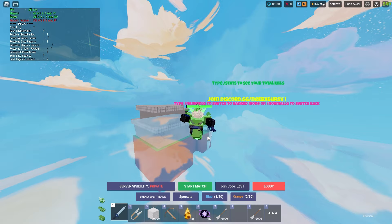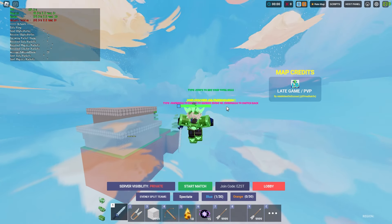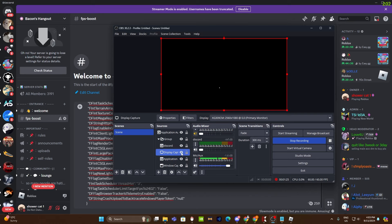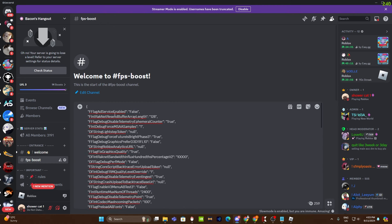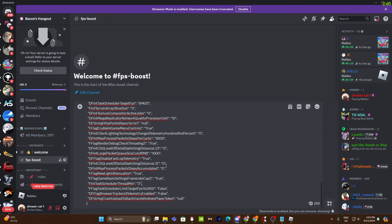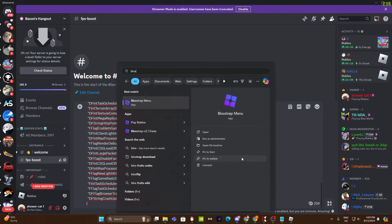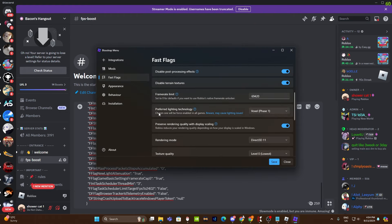So the important part of the video you guys have been waiting for is the flags and how to get the most FPS possible. Let me just open up my Discord. What you guys want to do is join the Discord which is linked in the description — it's going to have all of these new flags. You want to type up Bloxstrap menu and open that, and you want to go to fast flags.